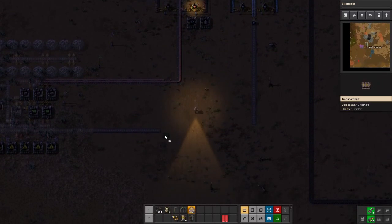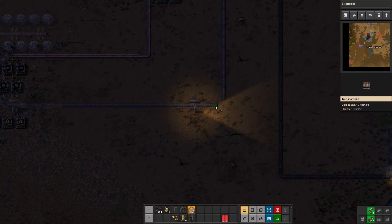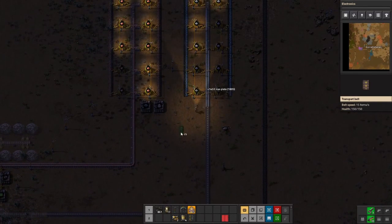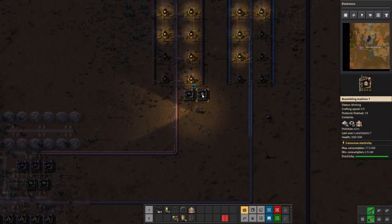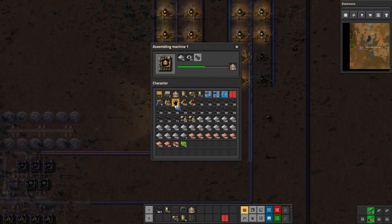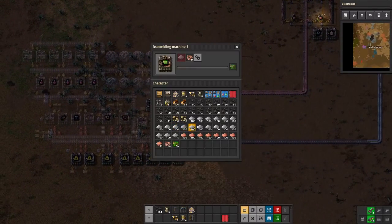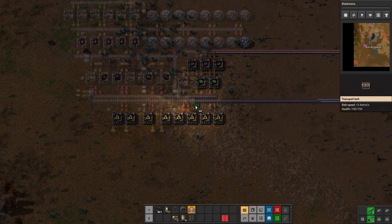There's another 50 belts — that might be able to connect up the iron now. Yeah we can, so let's go ahead and do that. We need to build a couple more power poles. That just gave us a ton of iron. Grab some more belts — and I guess we can get rid of this one. So this needs iron, okay that makes sense.